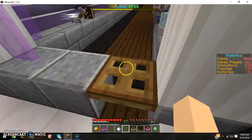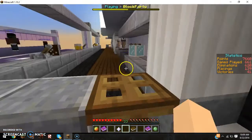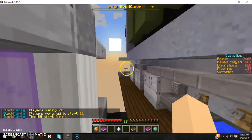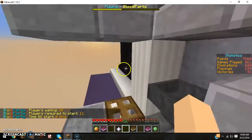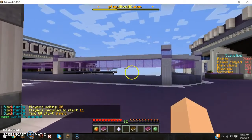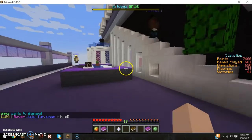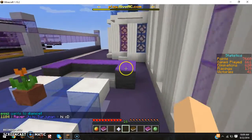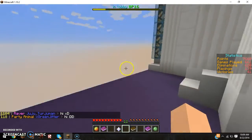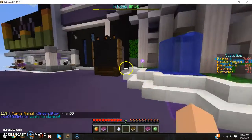...and it gives you this dance floor sort of setup, and you would have to stand on the color that it gives you within a time limit. If you can't do it within that time limit, you fall through the floor and die. So we're going to try not to do that. 20 more seconds to go.